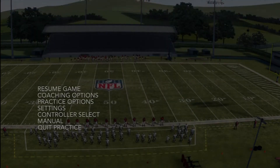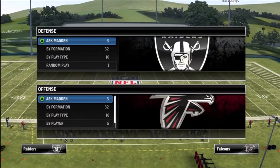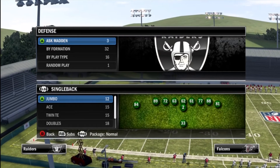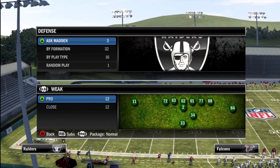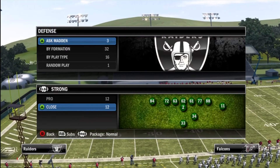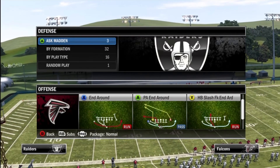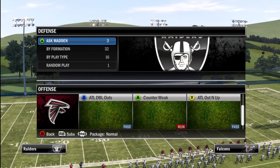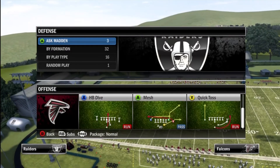A lot of you guys play sim football and that's fine — you can do the same thing with sim football as well. Let's take a look at this toss play. One of the formations you may see a lot while playing online is the strong close formation. Whenever you see this formation, automatically think toss to the outside or counter.